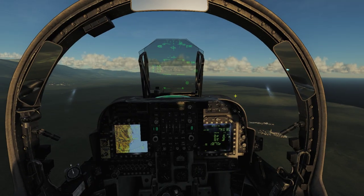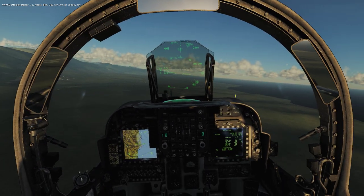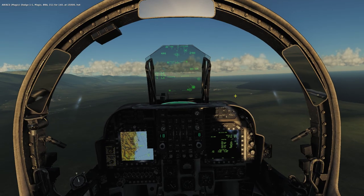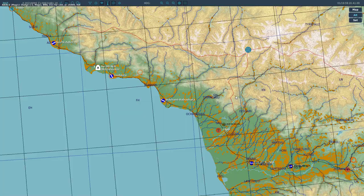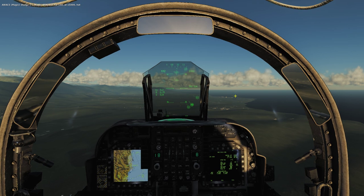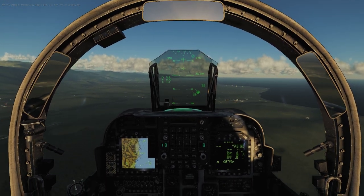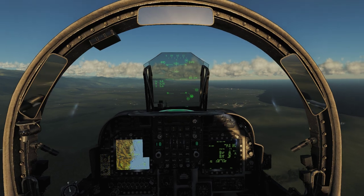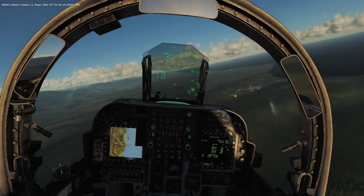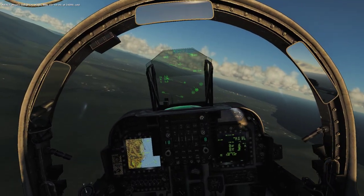We're going to investigate that marker, do a bit of armed reconnaissance, and if it turns out we survived the encounter, we're going to continue to Sukumi. If we manage to land in Sukumi, we'll rearm with bombs and take out the strike target, and then land at Sukumi again. As you might have noticed, there's a lot of things here that are going to have to work out with a brand new module, and we don't have any CAP.